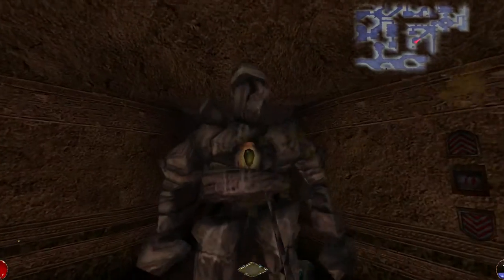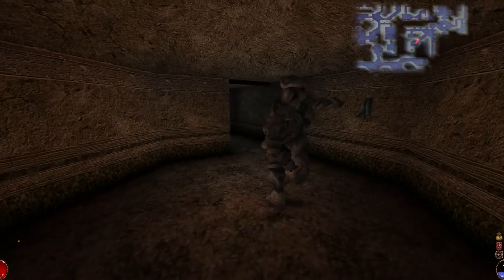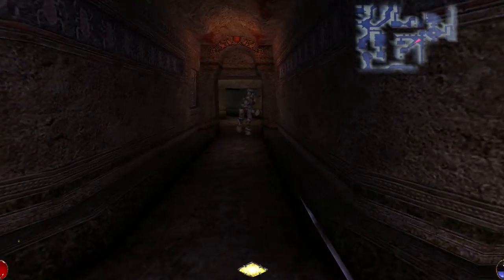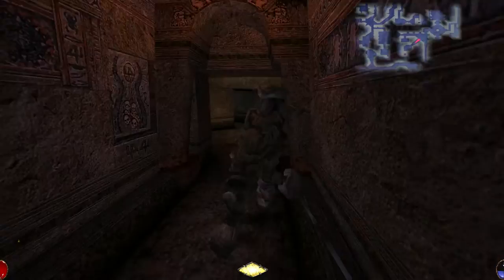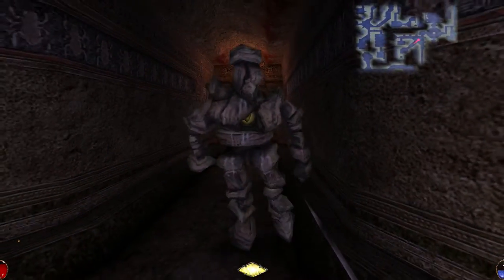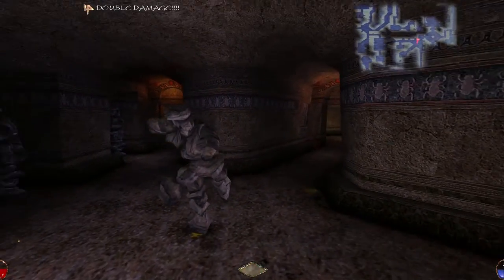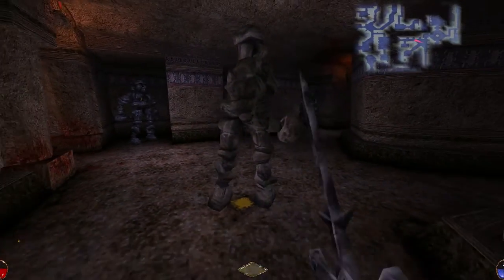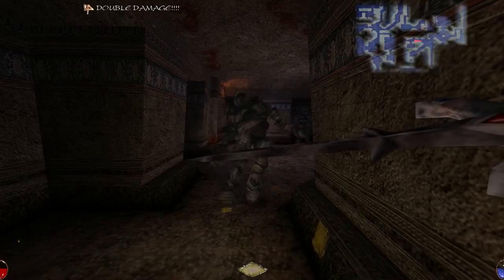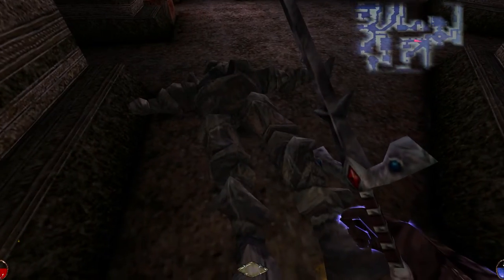Let me see if I can stab it in the heart. Oh, it worked! I've got to get away from it so that it doesn't spool up its attack, because I can't actually reach its heart when it's like this. There we go — I can actually hit it when it can't hit me. I killed it. Whew. Thankfully it has a generous hitbox for its chest cavity.